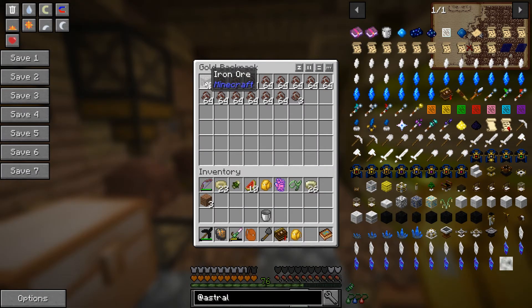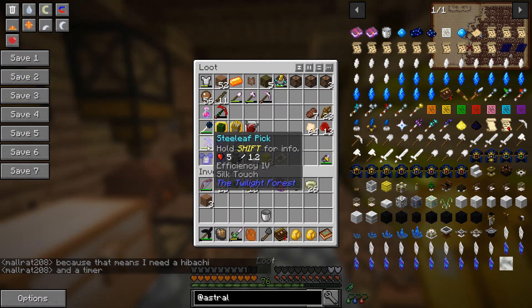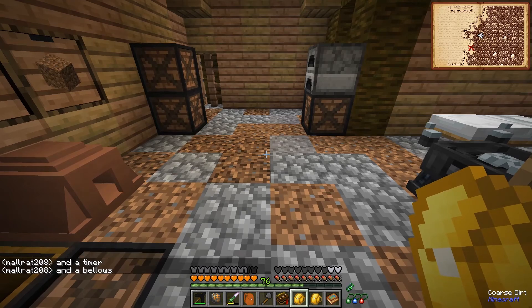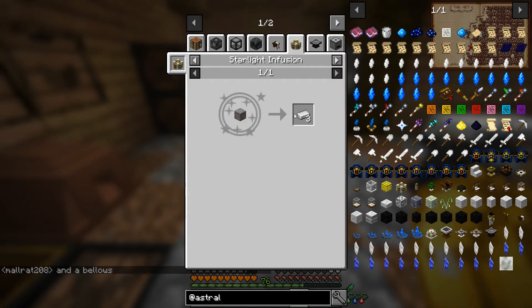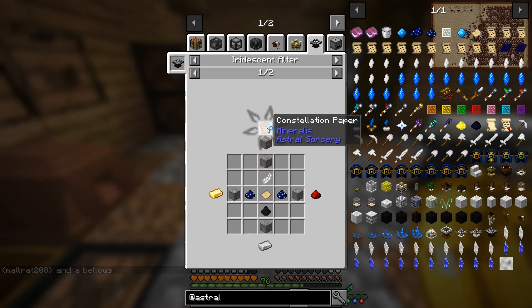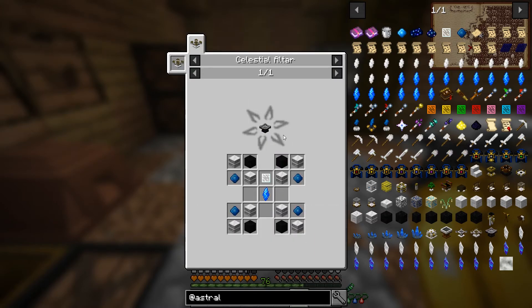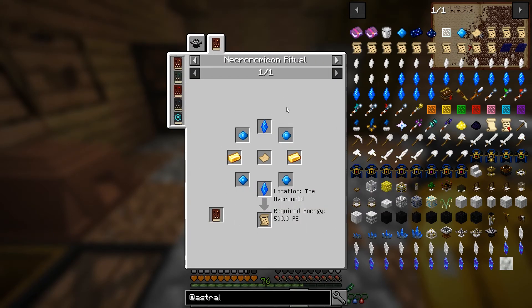I was also using that silk touch pick we got from the Twilight Forest. Apparently if you use it on the hematite ore you get vanilla iron ore, which I think is used for some things later. For example we can turn it into iron ingots, and we can also use this later to make more constellation papers once we have the iridescent altar, which is the last tier in this whole thing.